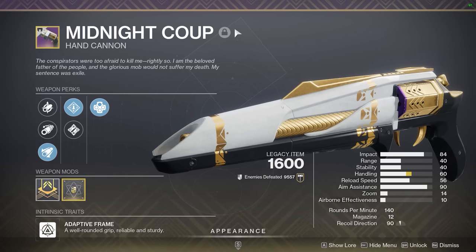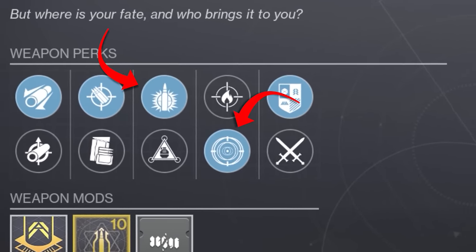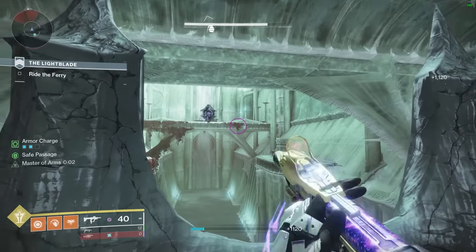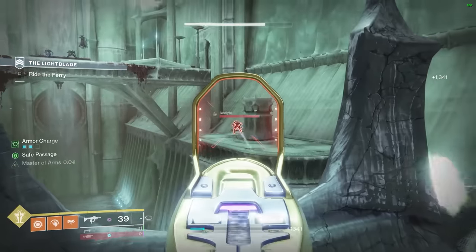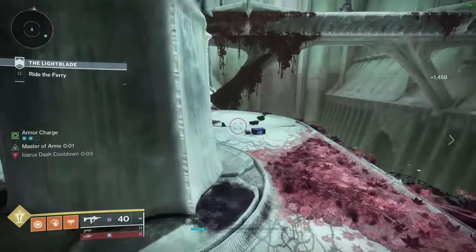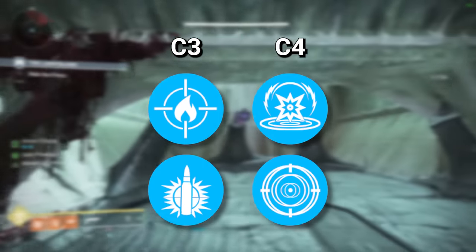Midnight Coup returns after almost four years in the DCV, and the main comparison to make is Fatebringer, since they're both kinetic 140 RPM hand cannons with strong PvE perks. One of the strongest combos on Fatebringer was Explosive Payload plus Frenzy, and Midnight Coup also happens to feature this roll. However, Fatebringer is an older weapon without access to newer perks, which is where Midnight Coup outclasses it. You can now get Firefly plus Frenzy, Firefly plus Kinetic Tremors, and of course the classic Outlaw plus Rampage. I would shoot for the choice between Firefly and Explosive Payload in column 3, and Kinetic Tremors plus Frenzy in column 4.